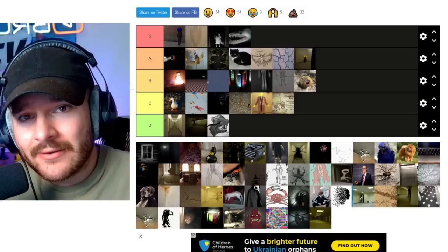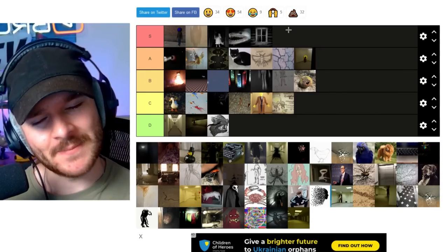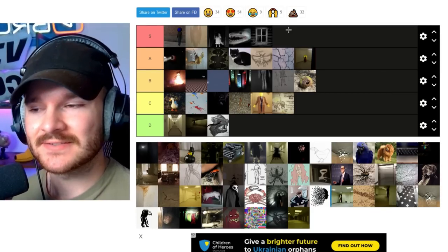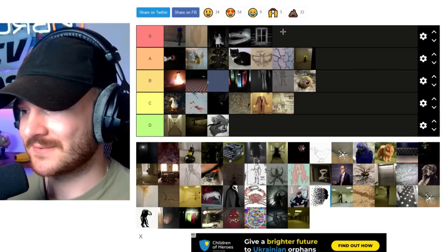A lot of you are going to say he's blinded by nostalgia — yeah, what about it? Anyways, now we're back to the window entity — another S tier. Amazing creature, amazing design. I love the fact that you could be in any level with any window and there could be a creature behind it, an entity that would suck you into this never-ending abyss of windowness. Cool stuff.